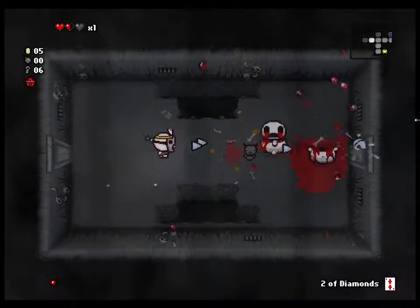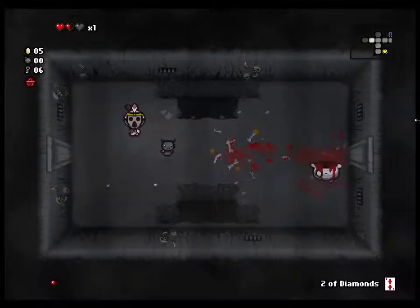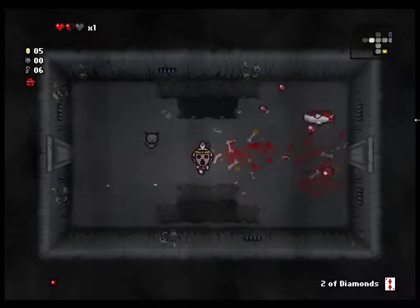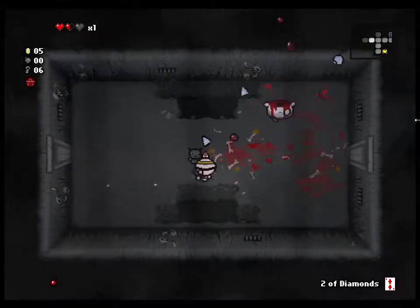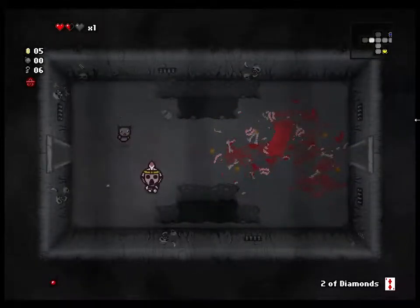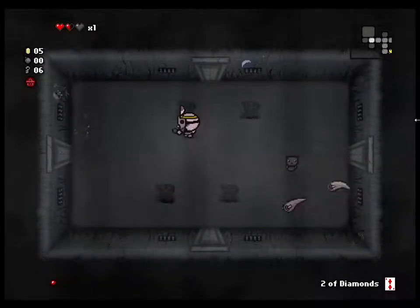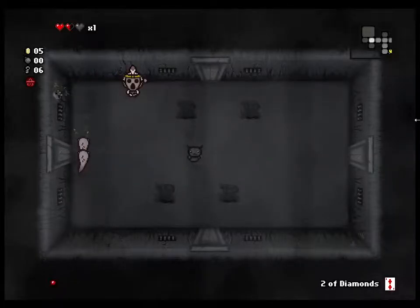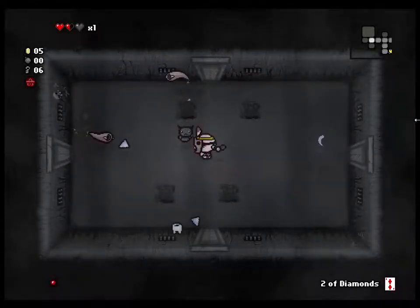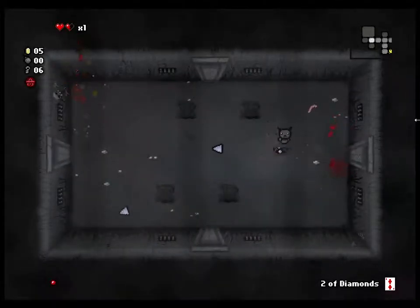These guys are a different version of the guys that fart on you. They jump up in the air and then leave a splatter of flashing blood. When you blow off their head they do that — I was going to show you but I killed them too fast. These things just come at you, mainly if you're in their line of sight. They're kind of like the little maggots that go after you but they're flying versions.